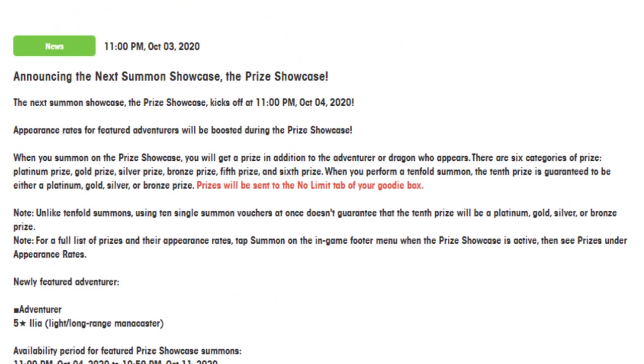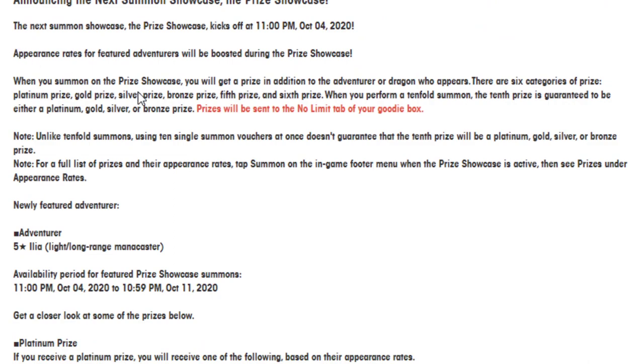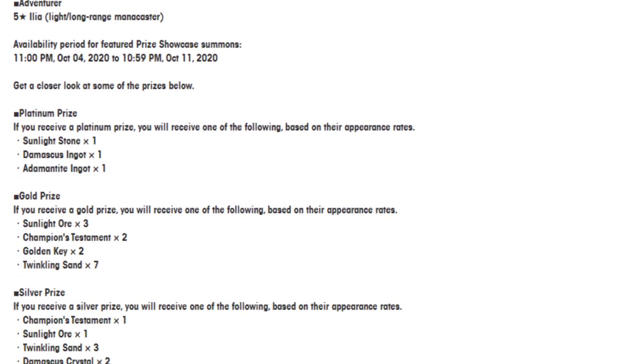So here's the prize showcase. When you summon on the prize showcase you will get a prize in addition to the adventurer or dragon who appears. There are six categories of prizes: platinum, gold, silver, bronze, fifth prize, and sixth prize. When you perform a tenfold summon, the 10th prize is guaranteed to be either platinum, gold, silver, or bronze. Unlike tenfold summons, using 10 single summon tickets at once doesn't guarantee the 10th prize will be platinum, gold, silver, or bronze. For a full list of prizes and their appearance rates, tap summon in the in-game footer menu from the prize showcase, then choose prizes under appearance rates.